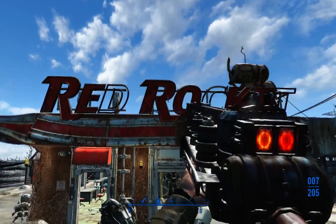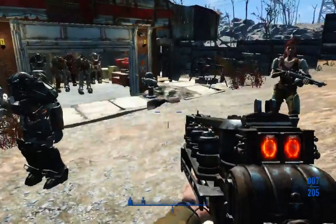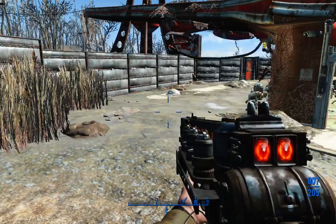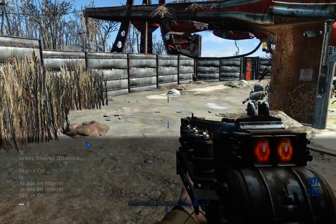Hey folks, St. Enix here, coming to you from the Capital Wasteland at the Red Rocket Minutemen Recruiting Station. We're going to show you a couple of little console cheats and tricks that you might be able to use to boost your frames per second and prevent some of that screen tearing and FPS drops when you get to certain areas.